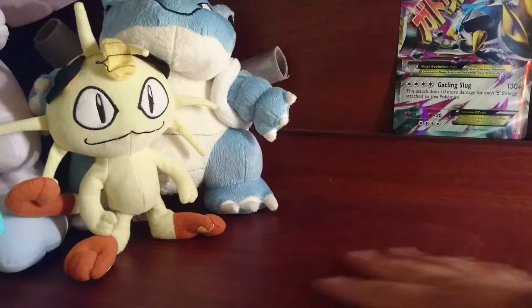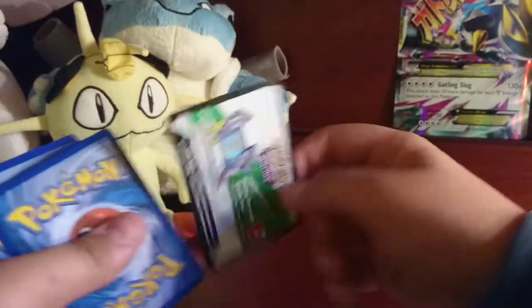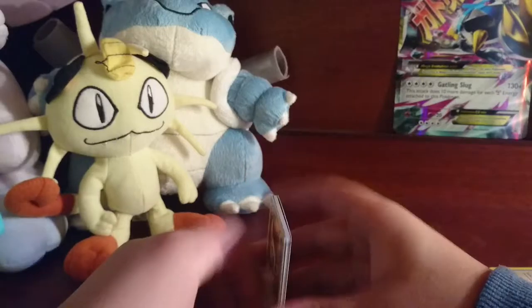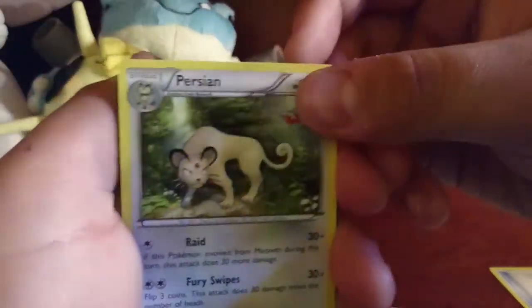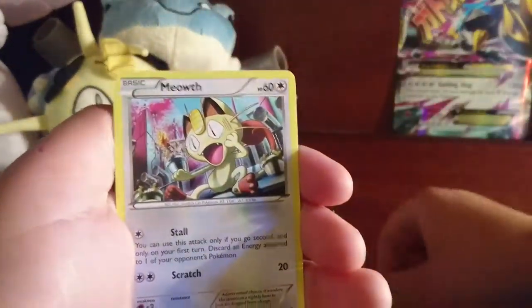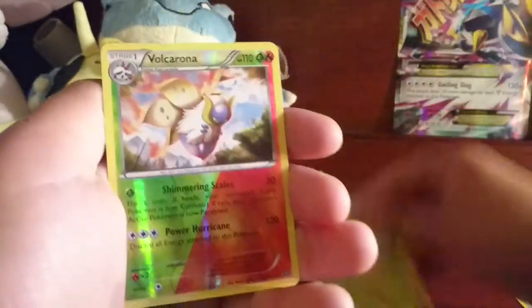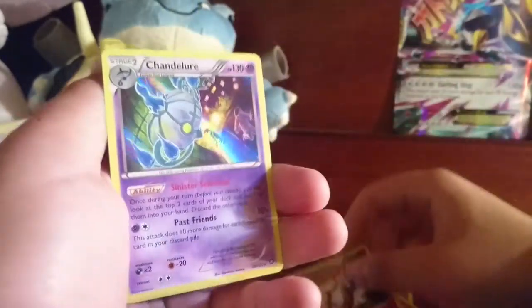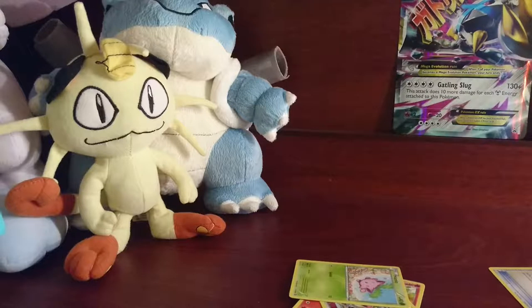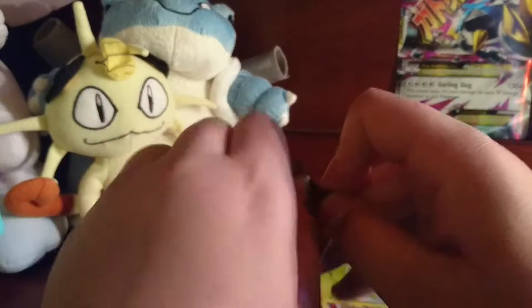Alright, on to the next pack. Here's the code. Alright — Ninjask, Special Charge, Klang, Rufflet, Liepard, Joltik, Tangela, Pawniard — oh, a Pyroar BREAK! Nice guys, that is excellent. That's another BREAK to our collection; we haven't really got that many BREAKs. And a regular Reverse Holo Volcanion. That is an excellent pull.